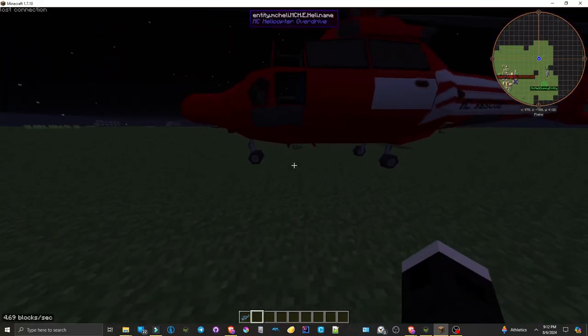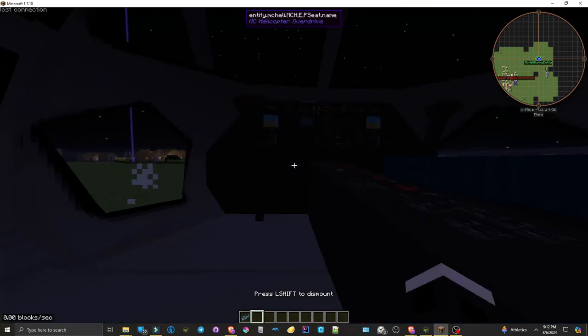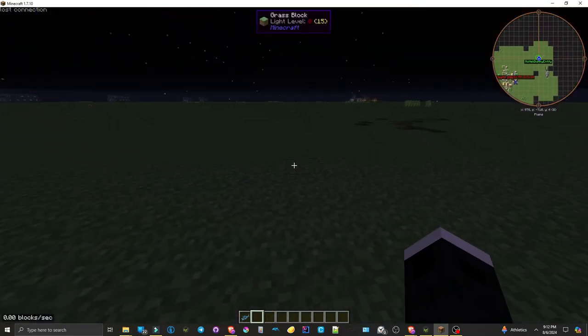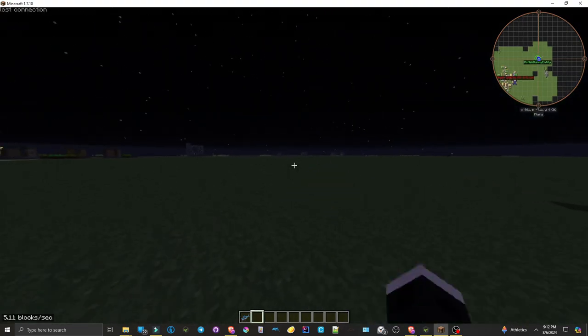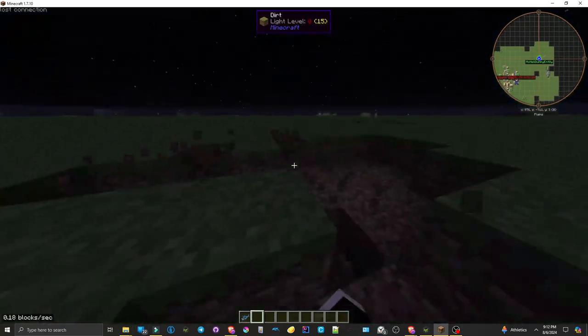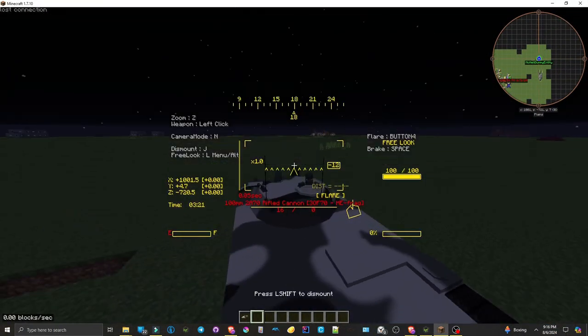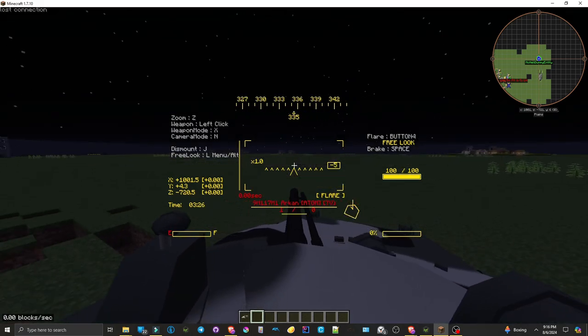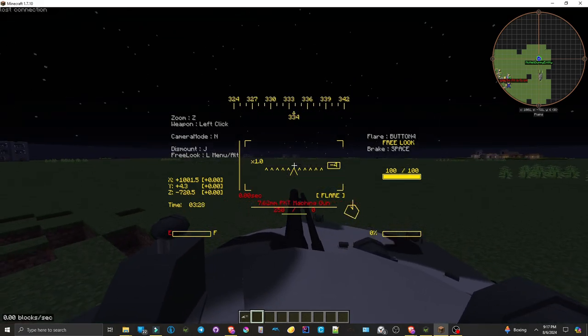First up, let's talk about some key bug fixes. The MC Heli dummy entity issue, where skins weren't rendering properly with certain skin mods, has hopefully been fixed. It also caused problems with blocks being broken, and we're glad to see it resolved. Another important fix is for the mouse weapon wheel — previously there were some issues with scrolling through weapons, but now it's working smoothly.